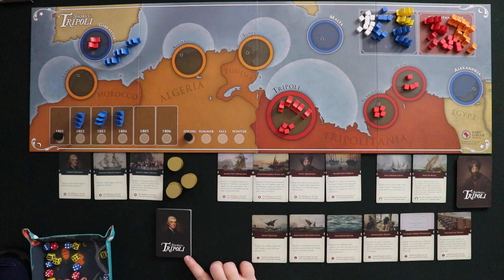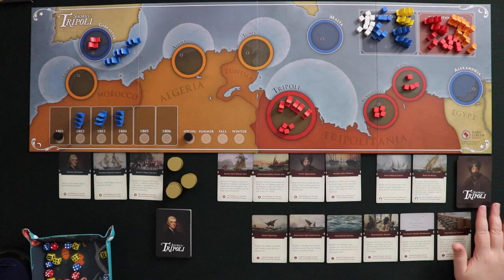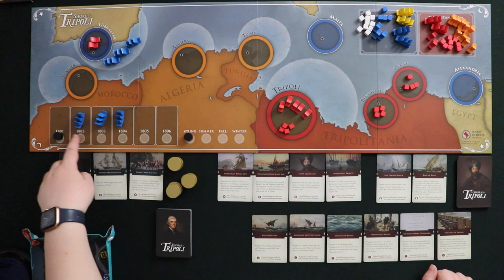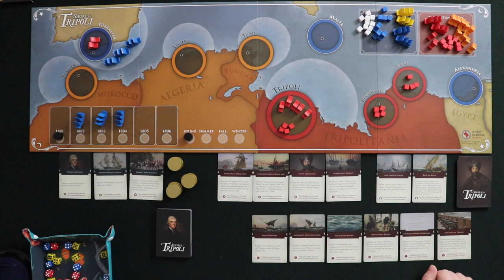Then you shuffle your normal card decks — the Thomas Jefferson deck for Americans and the Yusuf Karamanli deck for Tripolitans. Setup has frigates ready for the Americans, Corsairs and infantry in various harbors, and time markers on the track. Every year the American force increases in size, so you pick up ships as time goes by. Things are weighted toward the Tripolitans at the beginning — the American job is to build up and ultimately defeat them by end game.